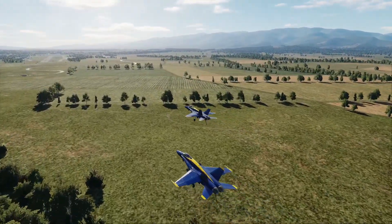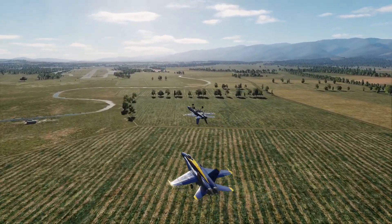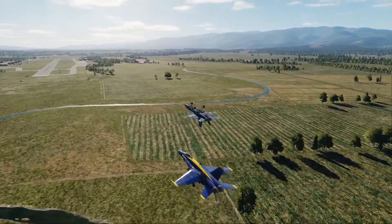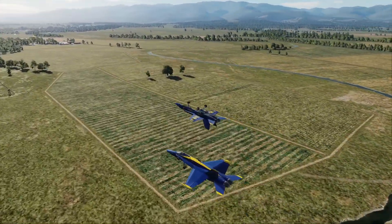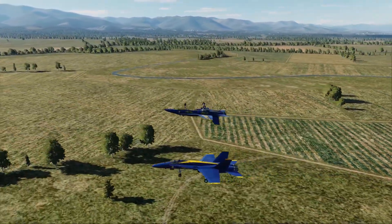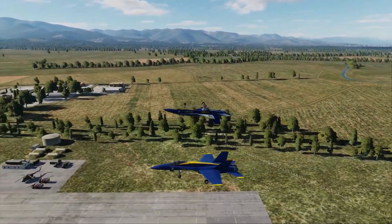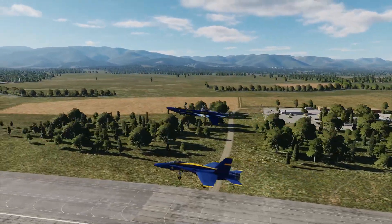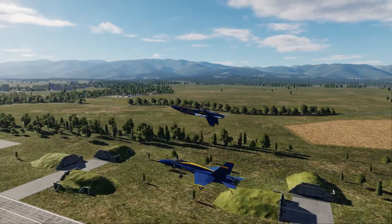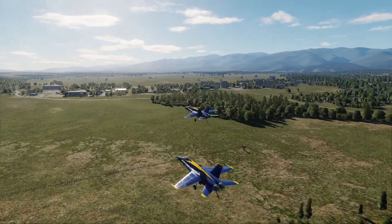At two nautical miles from center point, number 5 will roll inverted and number 6 will move up his left side to line abreast formation, slightly below number 5, so that the two jets appear to be mirror images of each other as they cross center point. After they cross center point, number 5 will roll 180 degrees right side up, and both aircraft will perform a gentle clearing turn behind crowd left, while retracting their gear and hook.